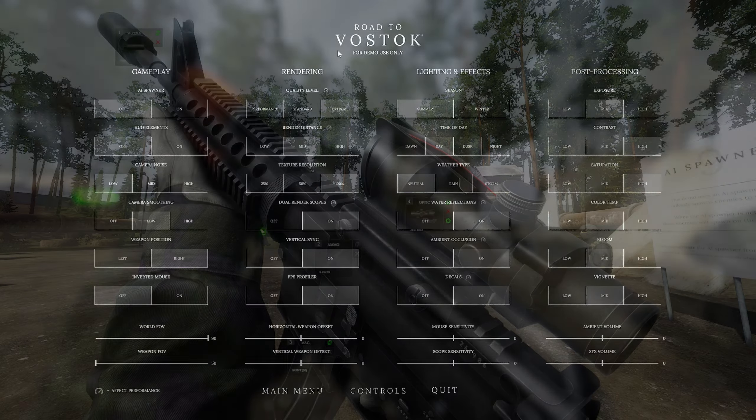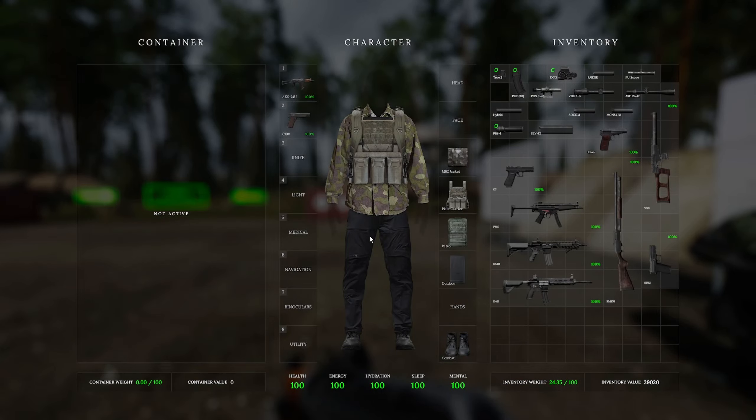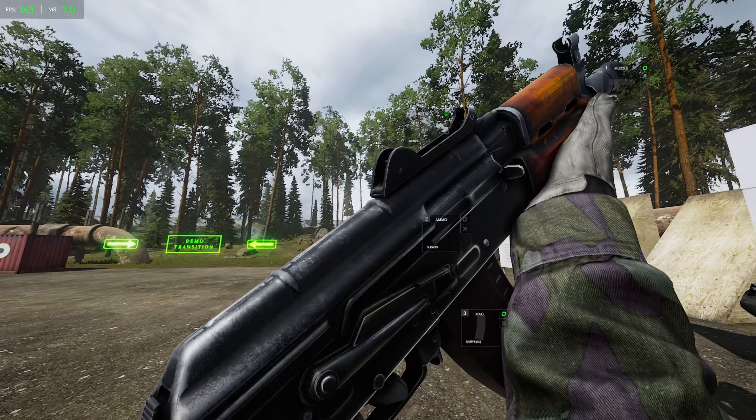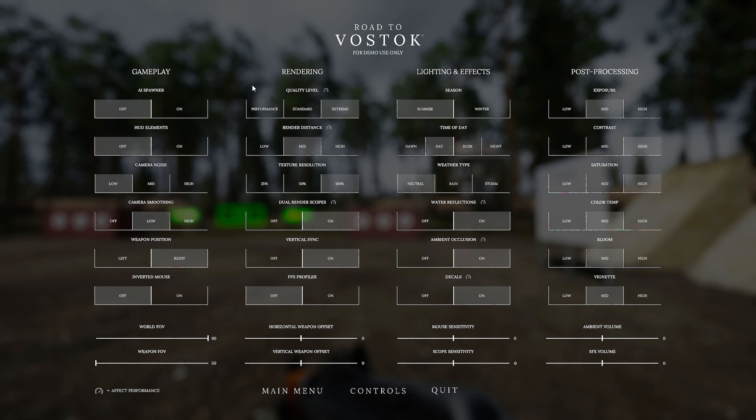The same settings controls from the V1 demo are back. Hit Escape and you'll have options organized into four categories: Gameplay, Rendering, Lighting and Effects, and Post-Processing. Gameplay has the AI spawner, HUD visibility, camera noise and smoothing effects, left and right weapon position — you can swap lefty or righty — and your inverted mouse toggle. The Rendering tab covers performance: overall quality settings, render distance, texture resolution, dual-rendering scopes toggle, V-sync, and an FPS counter.